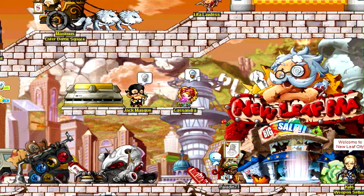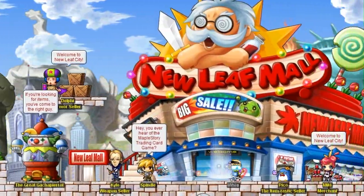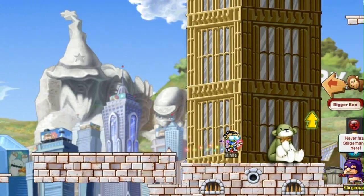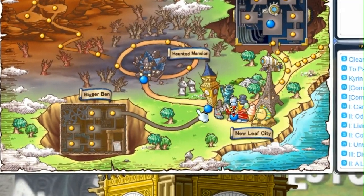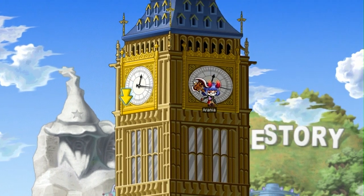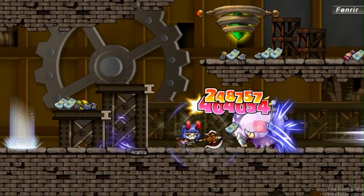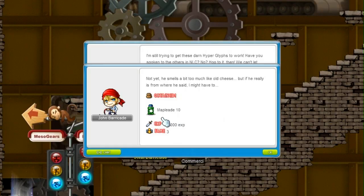We rebuilt this city not on rock and roll, but from the ashes of the alien invasion — New Leaf City has been returned to its former glory. The Clock Tower is now accessible, allowing players the ability to once again gain entry to Bigger Ben. So if you have the time, explore Bigger Ben and clock out with updated loot drops and quest rewards.